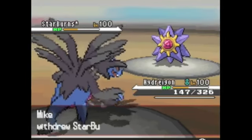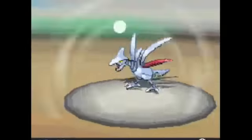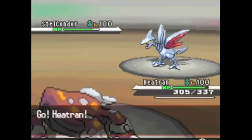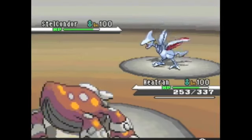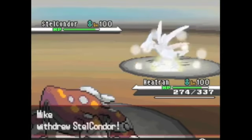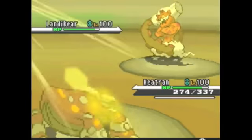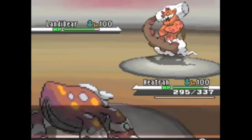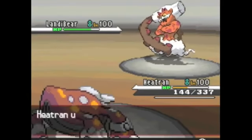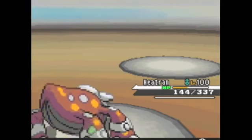Now I go out into my Hydreigon — I am Scarfed and have U-Turn. I was pretty sure he'd go out into Skarmory, but I wanted to keep momentum, so I U-Turn out. In hindsight I probably should have just taken out Skarmory when I had the chance, since it's going to annoy me later. Instead I go into my Heatran, which is running a non-traditional Sunny Day set. Sunny Day Heatran works really well — it counters bulky waters, especially Rotom. I go for Sunny Day as he brings in Landorus, and I predicted he'd over-predict and go for Stone Edge, which he does. I stay in and go for Fire Blast, and in the sun that easily takes him out.